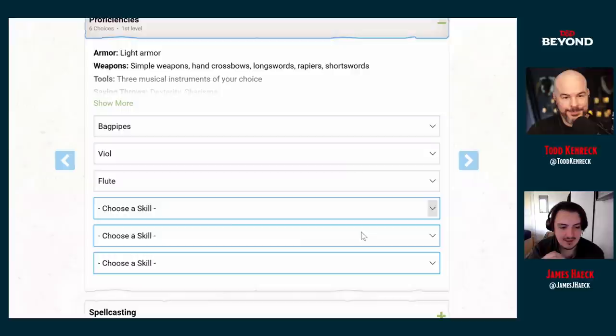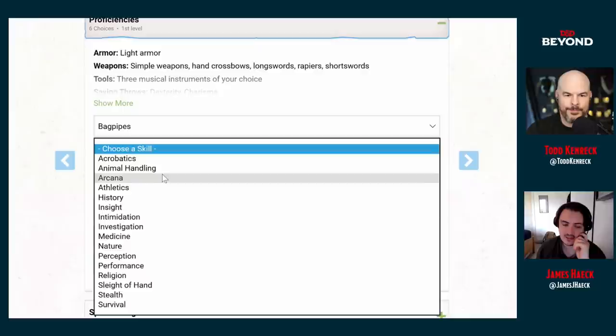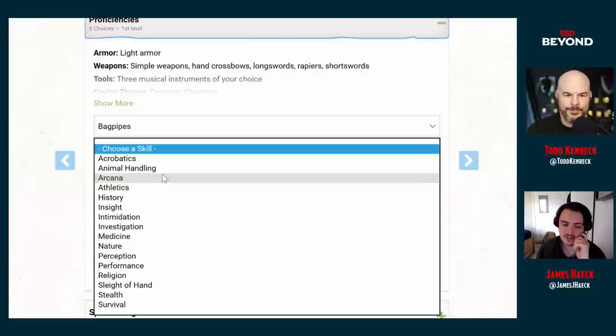Now for skills. I don't think Bond is a very acrobatic kind of guy, but he is fairly athletic. Think of the opening scene of Casino Royale where Daniel Craig's Bond is chasing someone down through a construction yard — constantly grabbing eye-beams by his fingertips, slamming himself into things. He's not a creature of grace but he is athletic. Athletics is a good pick here.